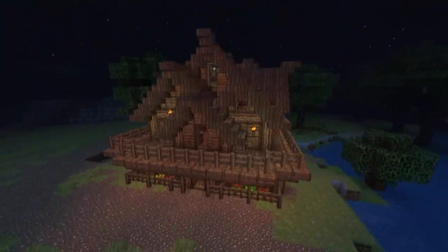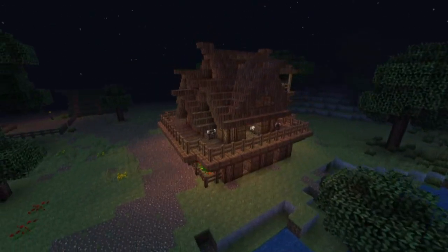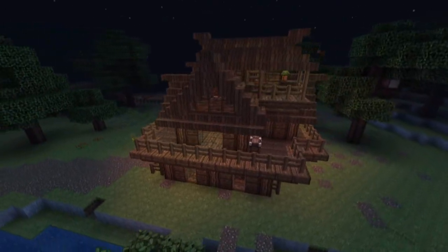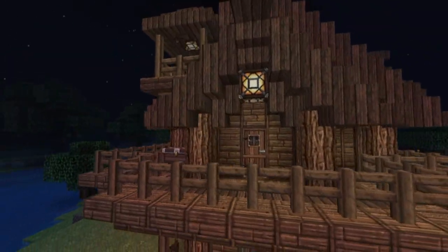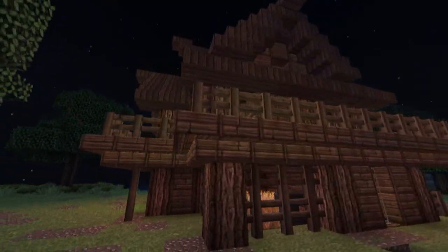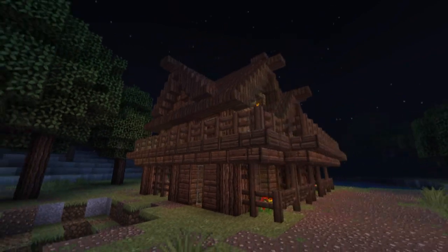Moving back to the house I built yesterday — I wanted to go for something slightly more complicated, but I completely forgot to add the chimney, so I'm slightly disappointed. You can add it yourself once you download the schematic from the description below. I'm not going to be doing a tutorial on this house because it was far too complicated and I can't even remember how I built it. Anyway, here's a 360 spin of the entire house — let's go ahead and take a look inside.